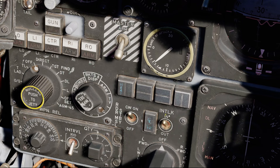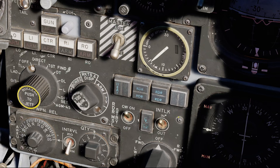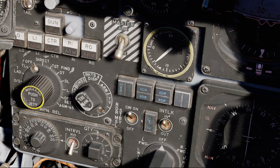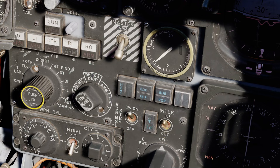Another important switch is the interlock switch. This determines whether launch is inhibited until you're within parameters. Normally you're going to have that in the in position, meaning you could pull the trigger to the second detent and the missiles will not launch. If you want to override, you can flip it down to out, and in that position the missiles will launch no matter what — but that probably means you're going to waste a missile, since there's no guarantee the target is within parameters.